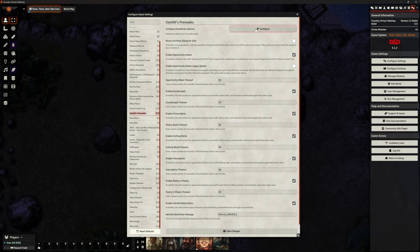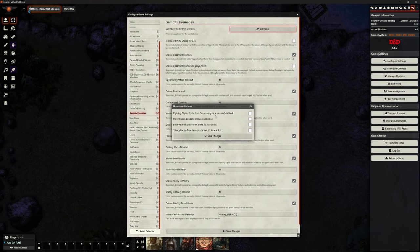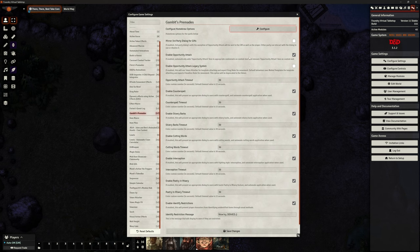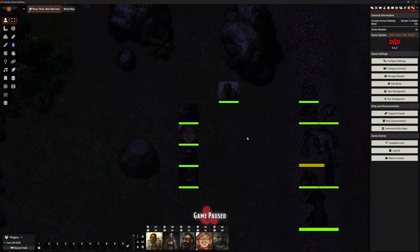Just so you know, at the top there's a homebrew configuration — just a couple of options you may or may not want to use. I haven't got any of those on. That is essentially the options for Gambit's pre-made. But it doesn't just do that — it does stuff in the background as well, even though you can't see it. And this is why I've got my scene dark.